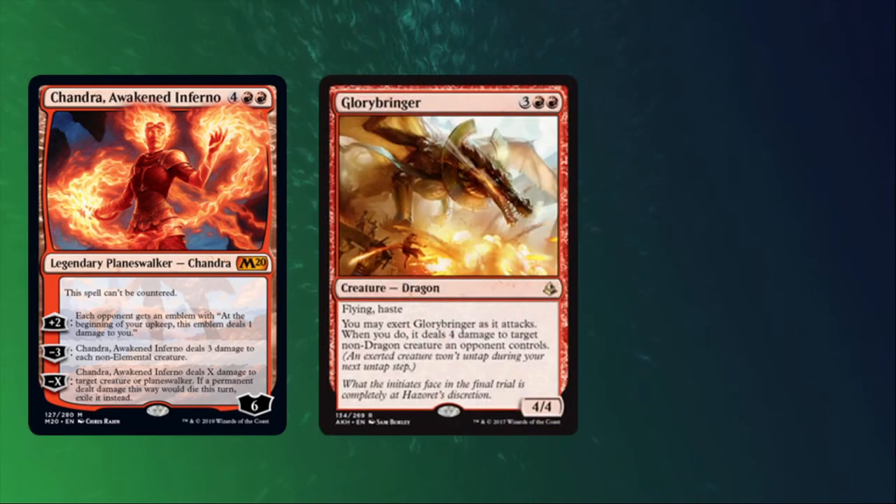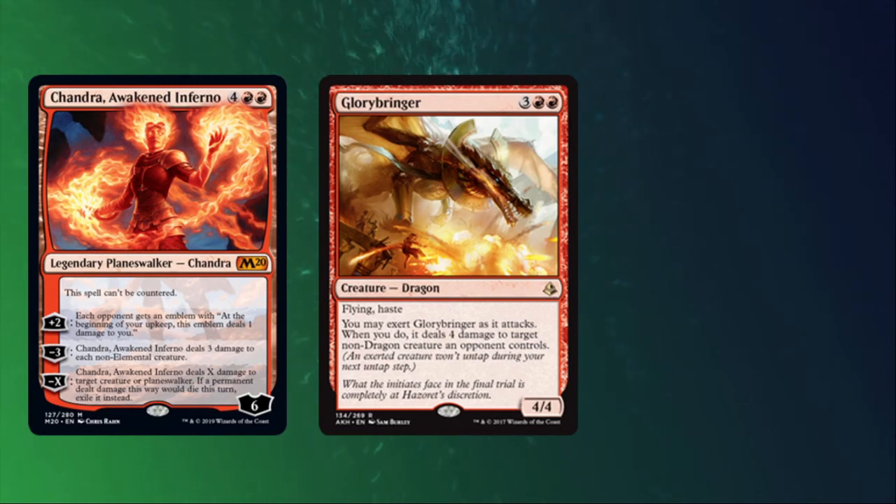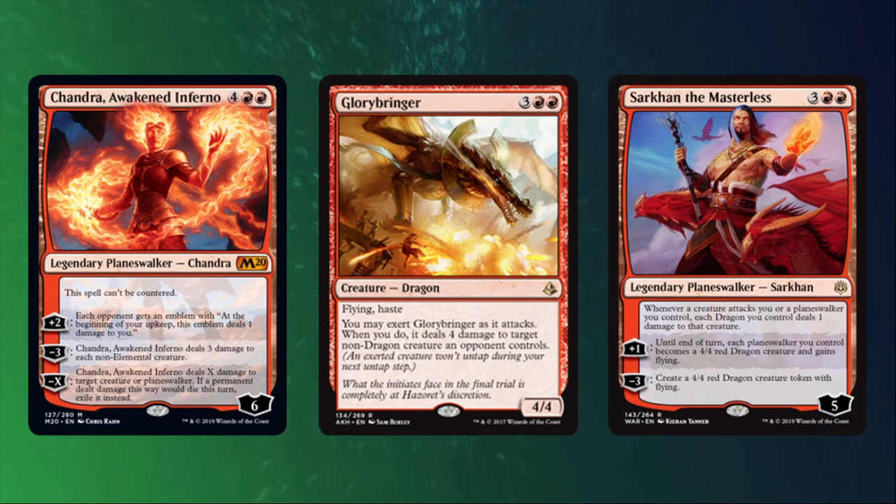Sure, Chandra can still minus X to pick off a lone changeling, but you can't be safe from everything. You can, however, be safe from Glorybringer, which can't deal damage to a dragon when it exerts. The non-dragon clause was intended for standard play to prevent an opposing Glorybringer from killing yours in a mirror match, but that carries over here. This is actually somewhat significant, since if you're unaware that Glorybringer can't kill a changeling, you might exert and fail to do what you wanted to once the exert trigger hits the stack. Turns out changelings are dragon-friendly, and they even play well alongside Sarkhan the Masterless, who deals a point of damage to your opponent's attackers for each dragon you control, including changelings.